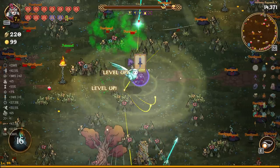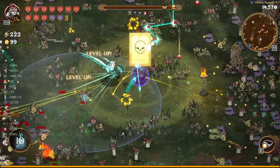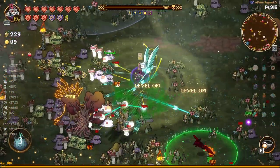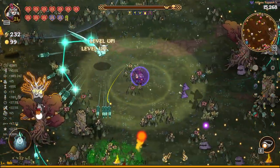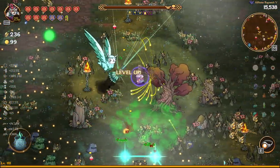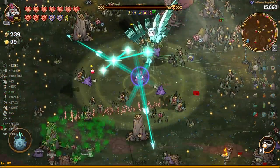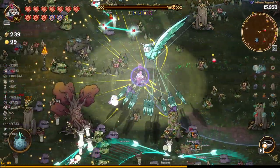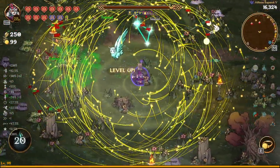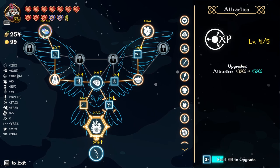I am going to be putting points into attraction because it means we can move even less — we can actually just not move at all. There are chests over there but I'm trying to get a decent time so I won't pick them up. We just want to focus on the elites — both died. Now the big elite is going to die very soon as well — dead, done and dusted. We're in a fantastic spot.